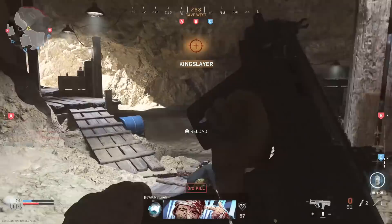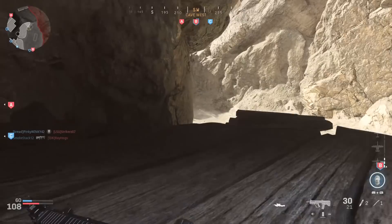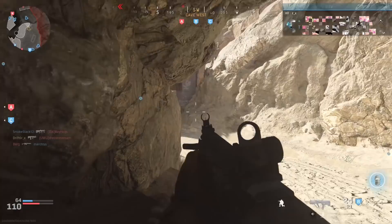One of the weird things that Infinity Ward did with this weapon, or perhaps the YouTubers that first got their hands on it, is they pitched it as a sort of assault rifle SMG hybrid because it's based on the MTAR-X from Ghost, or the Tavor assault rifle in real life. But it's not really a hybrid weapon — it's more of a regular assault rifle, and I think you'll see why over the course of this in-depth episode.